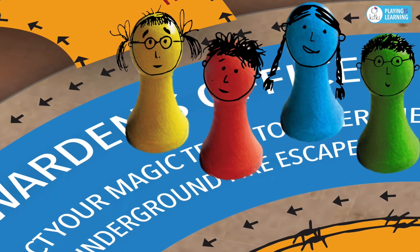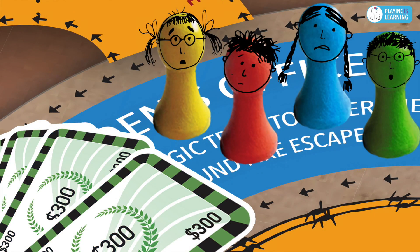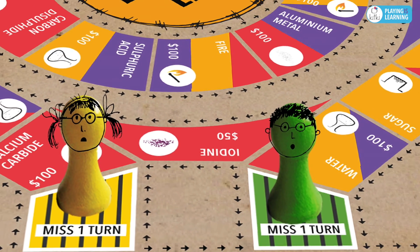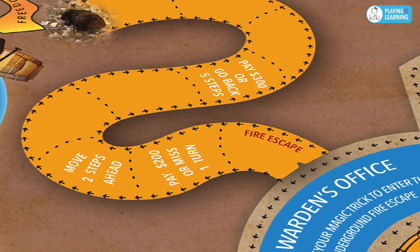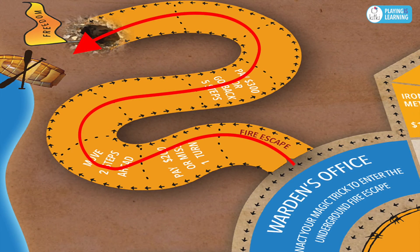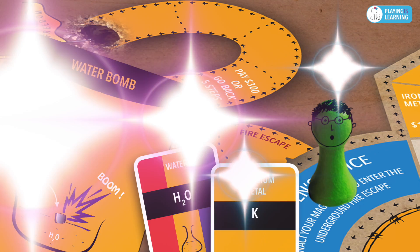Soon after entering the lab, you were escorted to the warden's office, where the evil chairman offered a lot of money. He asked you to create a mind-control potion that will enable him to rule the world. And for rejecting the offer, you were locked up within the lab. The only way to escape is via the underground fire escape behind the warden's office. But distracting the warden is not an easy task. Magic is his only weakness. Can you use the chemicals in the laboratory to perform a magic trick and flee through the fire escape?